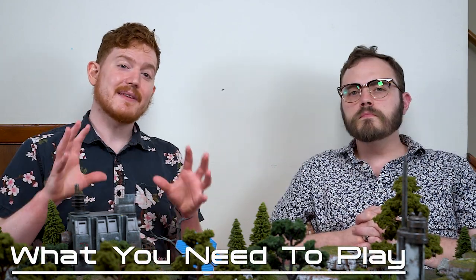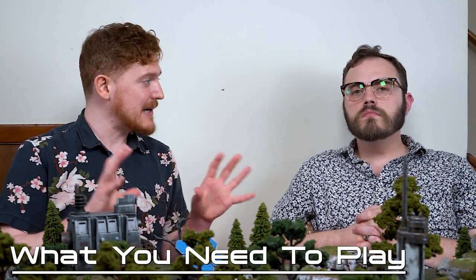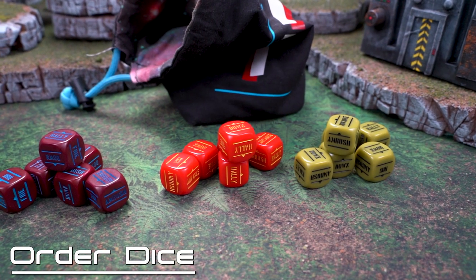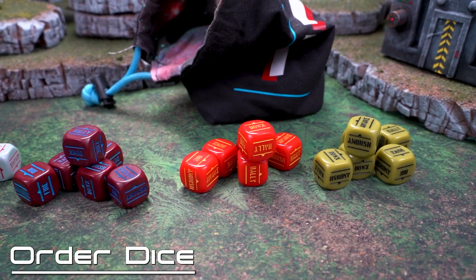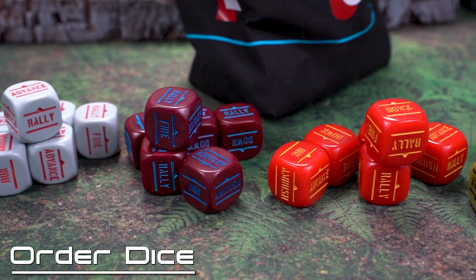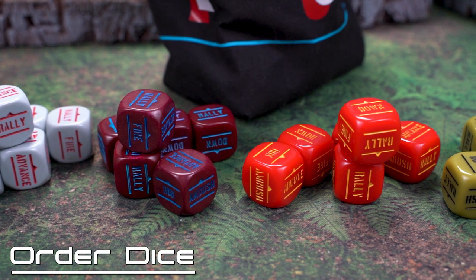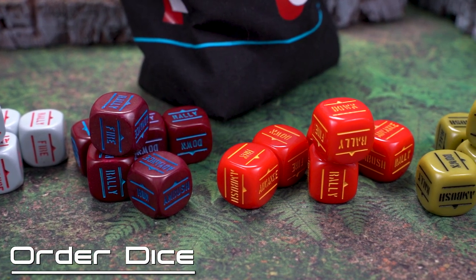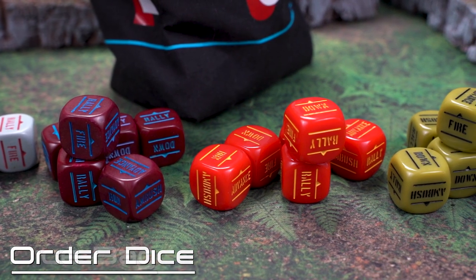To play Antares you'll need several pieces of equipment. First and most important are your order dice. Order dice are unique dice provided by Warlord Games or Skytrex that display the various orders you can perform in Antares. Each player needs their own unique set of order dice to differentiate the two factions. In most cases each player needs one order die per unit in their army, though some units provide two order dice.